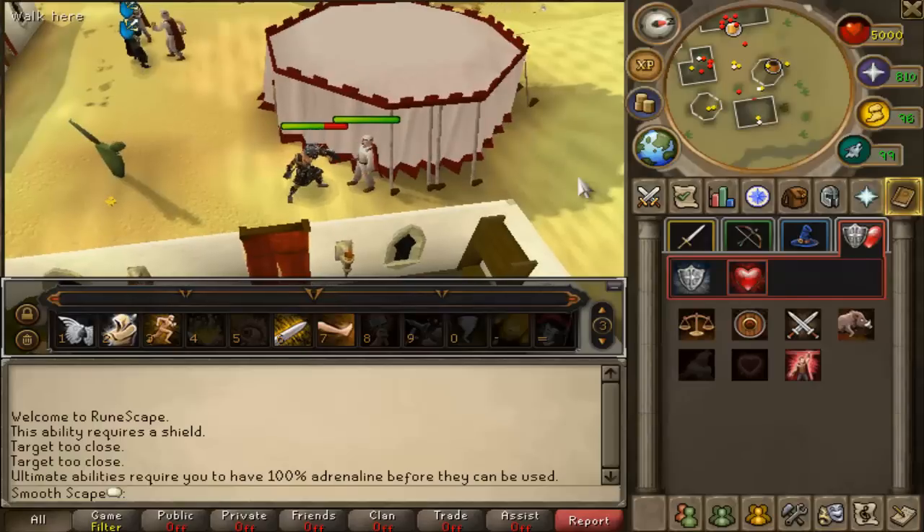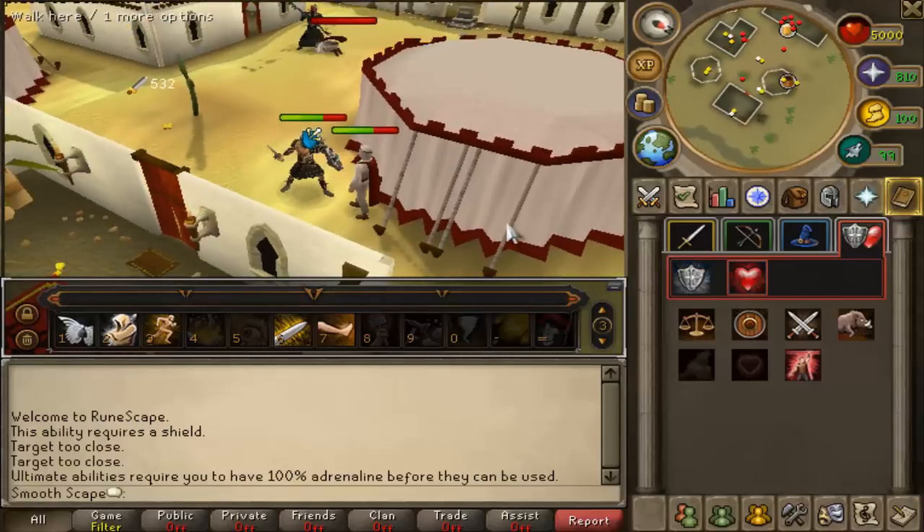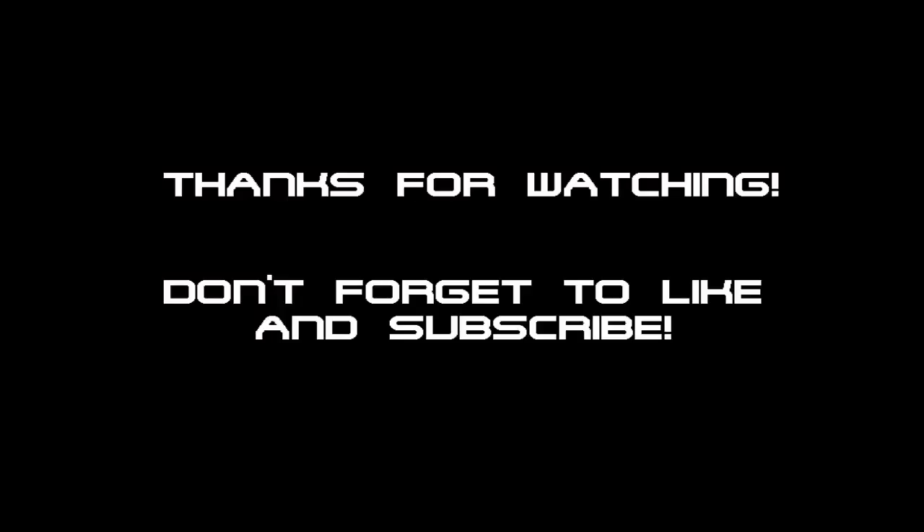So after messing around for a little while and just testing this thing out, I did notice a pretty significant increase in the amount of damage I was doing using auto attacks, but it's still pretty small compared to the amount that you actually do using abilities. So it is a step in the right direction but it still needs to be tweaked quite a bit. That's it for now guys, thanks for watching and don't forget to like and subscribe.